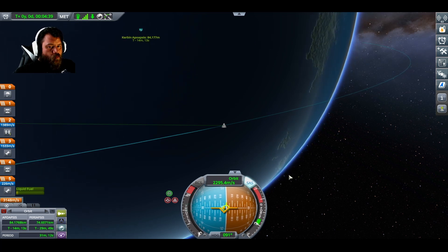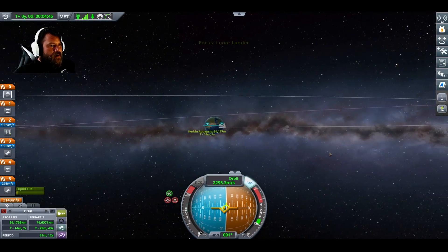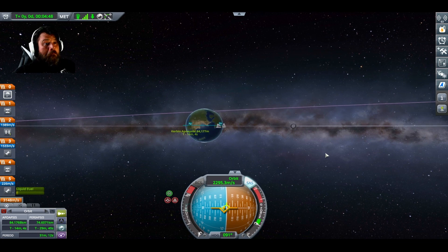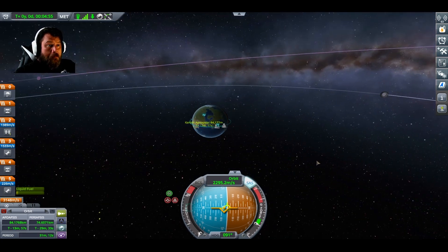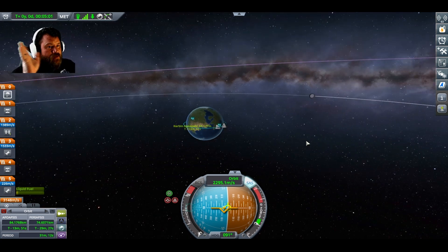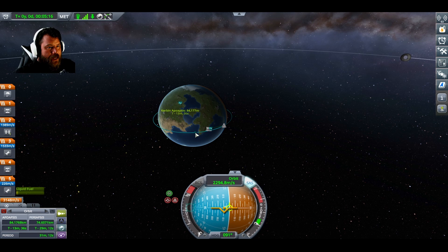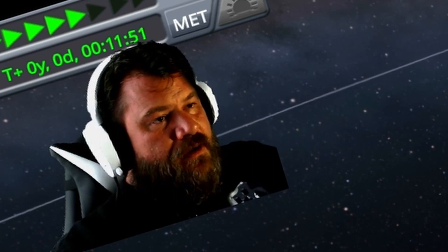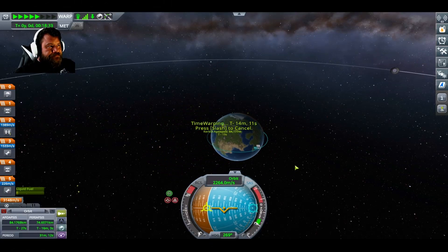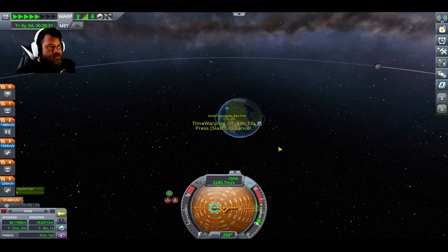Whoa! Well, that whipped around a lot faster than I thought it would. We are on a pretty good trajectory, honestly — that's not terrible at all. We are going to be able to make it to the moon, I think, with not too much trouble. The smart thing would be to whip back around the planet to our periapsis and then increase our Apoapsis to the moon. Hopefully we can get ourselves an engagement here, which would be nice.